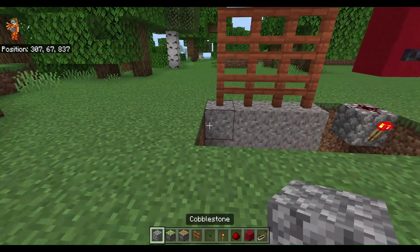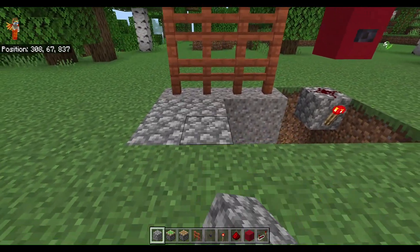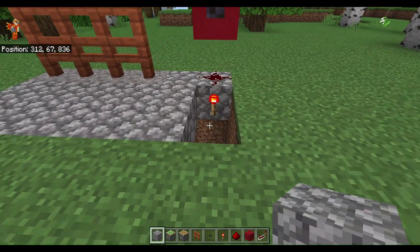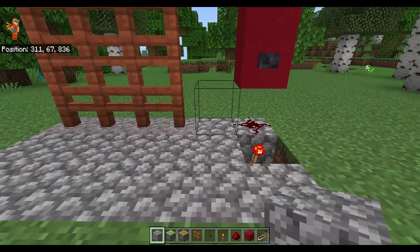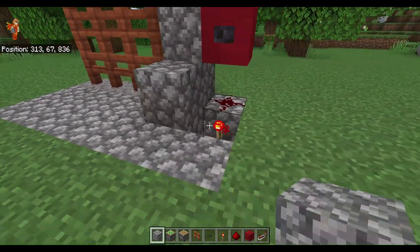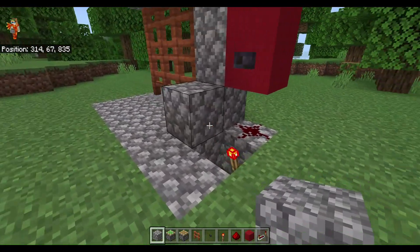Then you can come back and add another room up here. Then you can hide your work. Do not place a block right over this or it will act funny like so.